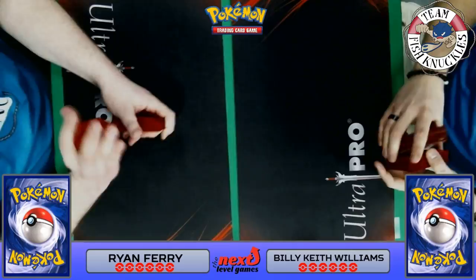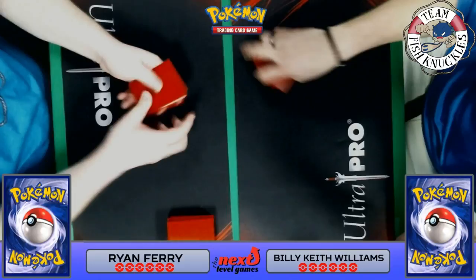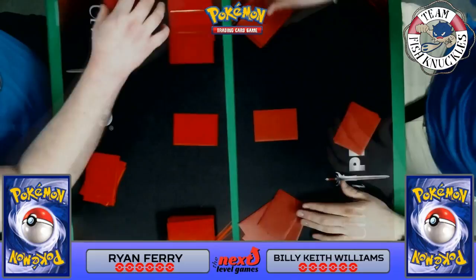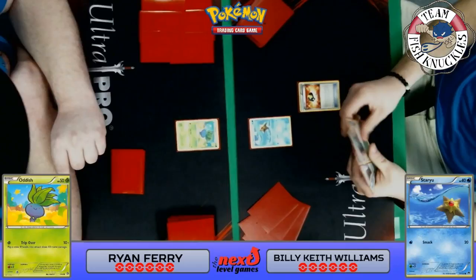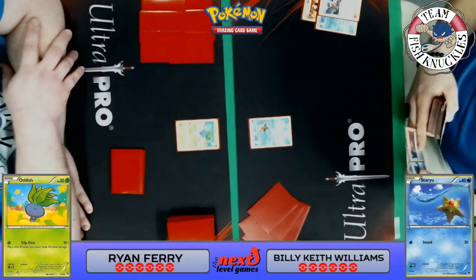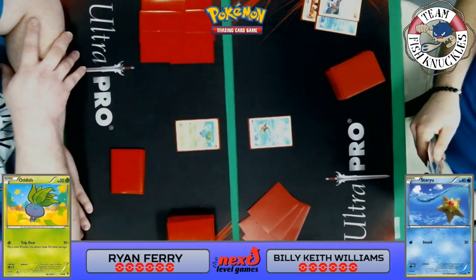Both players apologize for the skipping — I think it fixes itself later. There were a lot of people on the Wi-Fi. Both players are shuffling up and drawing seven new cards. I love how the little card displays on the screen show us exactly what each Pokémon does, its HP, and retreat cost. Keith starts with the Starmie — which does have free retreat, something I missed last game — and Ryan starts with his Oddish. Both players set their tech Pokémon.